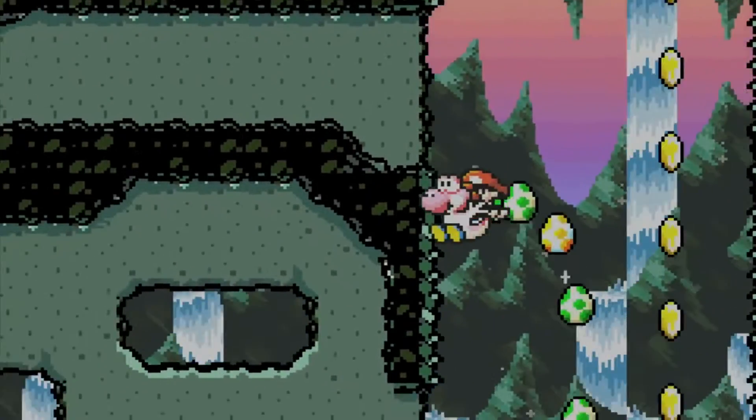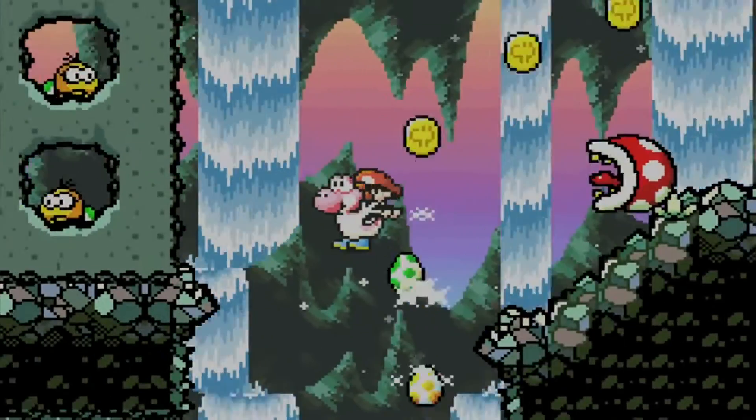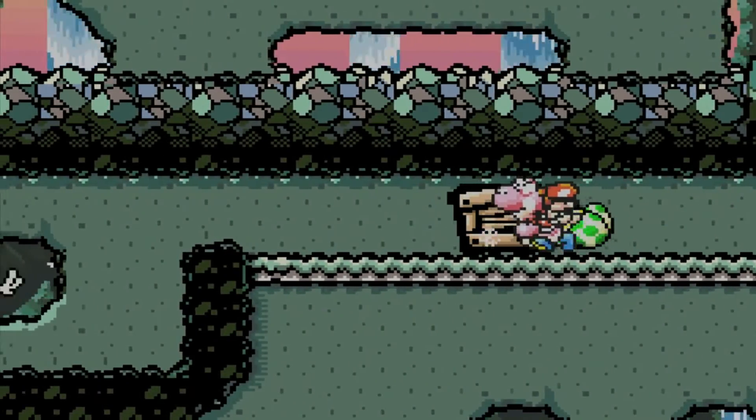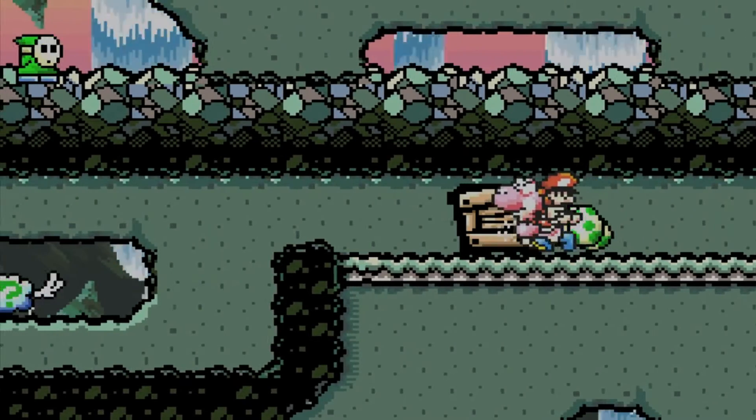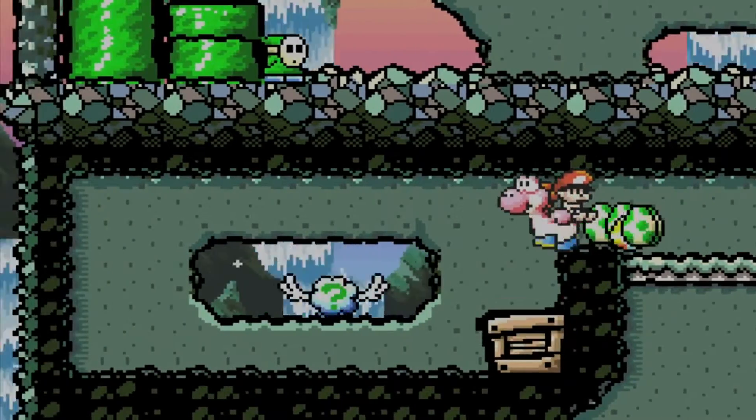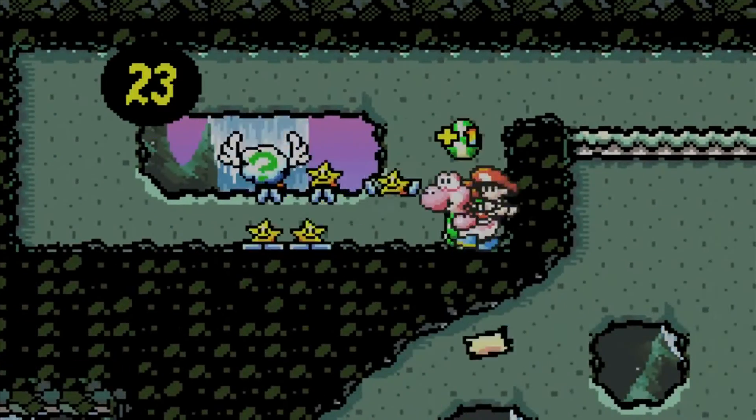That POW block, as you can see - we've seen one before, even though it was in a question mark block at the time. A POW works as a screen nuke in this game - kills everything on screen, turning them into stars. Also an item we haven't seen yet.